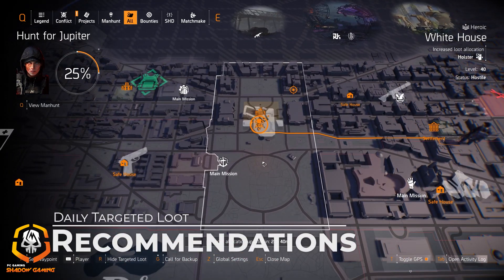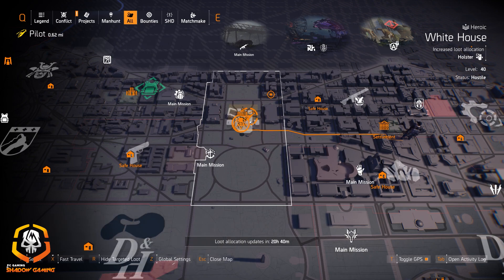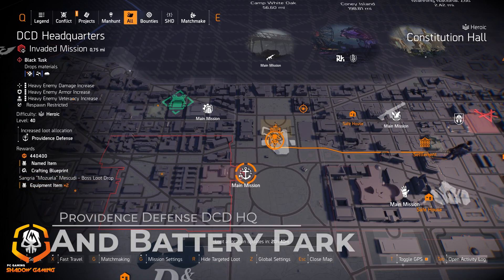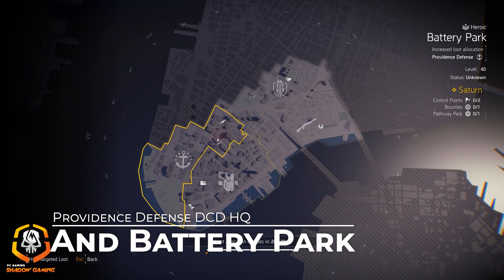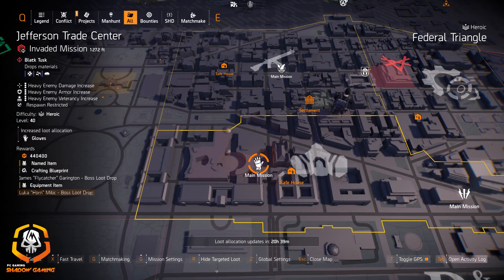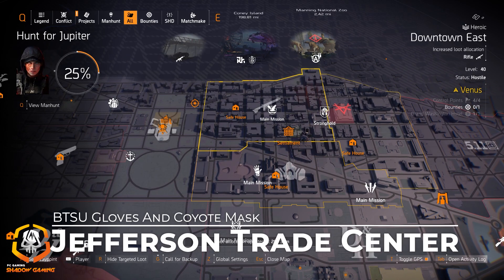Starting off with the daily targeted loot allocation: we've got Providence Defense at DCD Headquarters and holsters at the White House. If you're looking for Claws Out — not a DZ exclusive, just DZ and LZ — it's at the White House area at these two control points. I highly recommend farming Providence Defense at DCD Headquarters. It's invaded, and also available in New York at Battery Park. We've got gloves at Jefferson Trade Center — if you're looking for those BTSU gloves, here it is. It's invaded but short, and you also get a chance at the Coyote Mask dropping from the boss at the end.